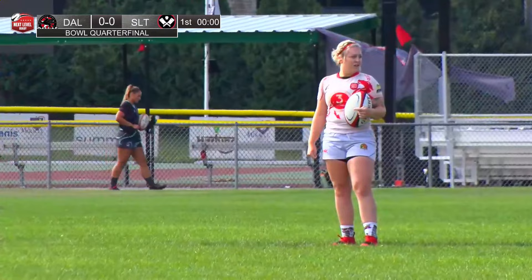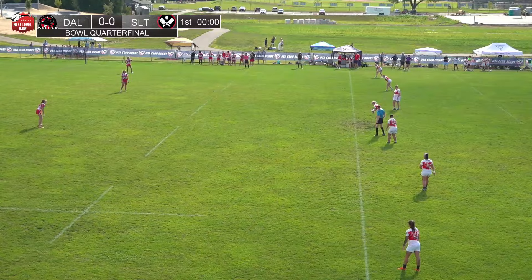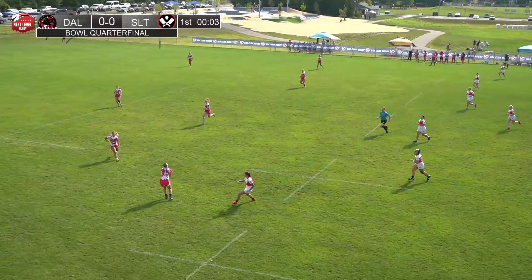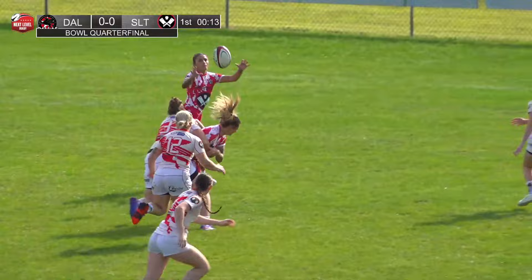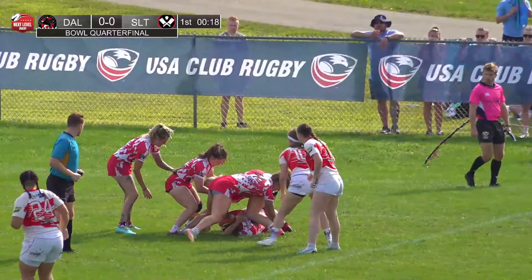Red captain, we're good. We are back here, just getting underway. It is bowl quarter number two — this is Slaughterhouse versus the Dallas Reds, both in red and white. Slaughterhouse in the unique jerseys look like they've been to a slaughterhouse. Ball in hand right now, coming across.